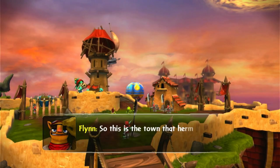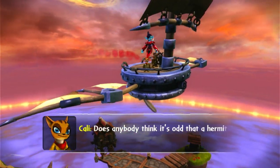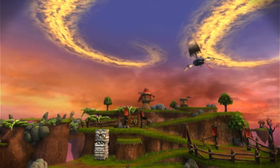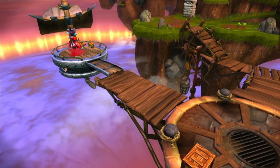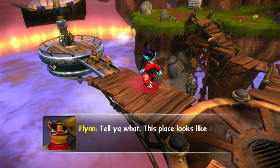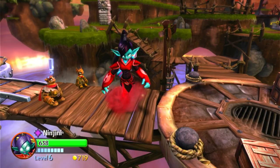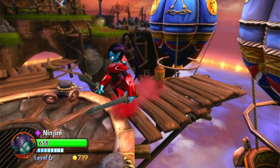So this is the town that the hermit supposedly lives in. Does anybody think it's odd that a hermit would live in a town? I'd stop and ask someone for you but they don't look too friendly. Think I'm going to set her down somewhere a little quieter. Flynn basically doesn't want to do any of the work. He's a bit of a coward really.